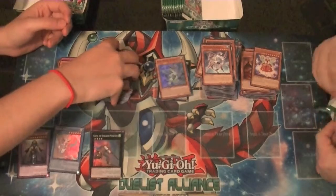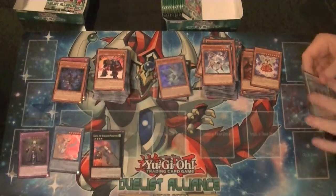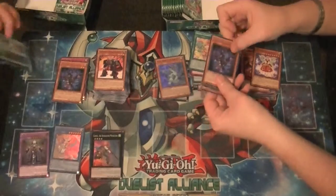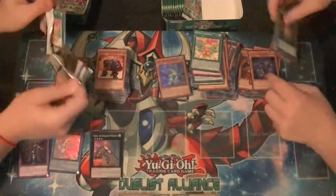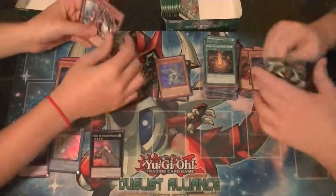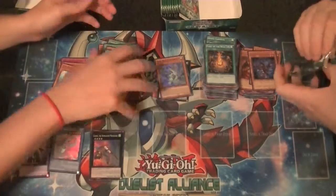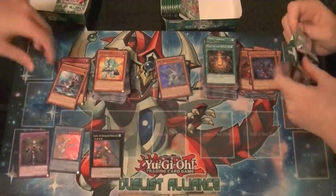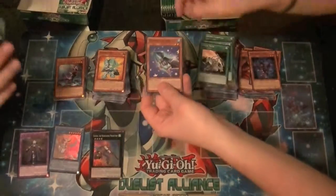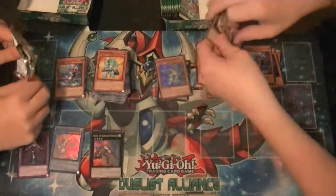We haven't pulled a ghost. Oh look — there's one. Spoke too soon — oh no. Rare Shaddoll Falco and nothing else. Rare UA Mighty Slugger and nothing else.